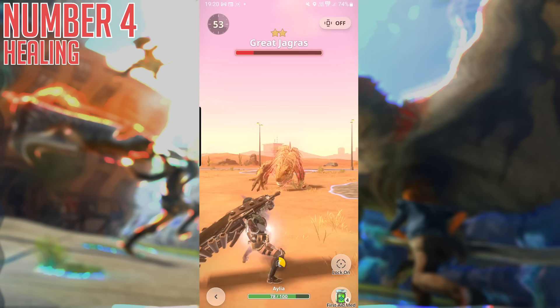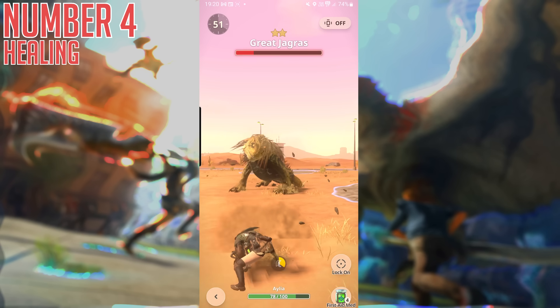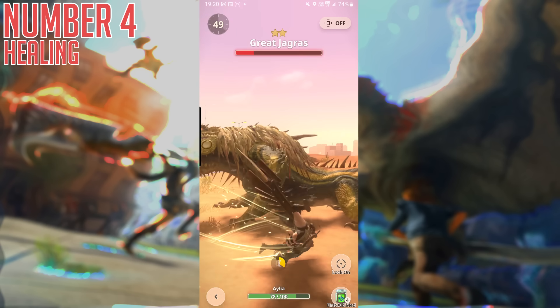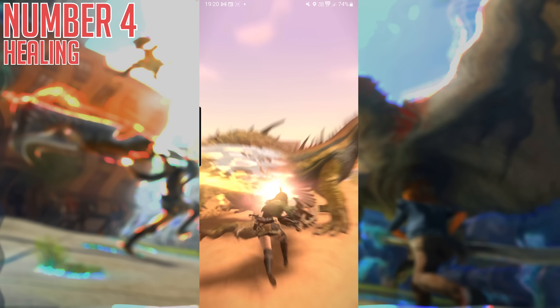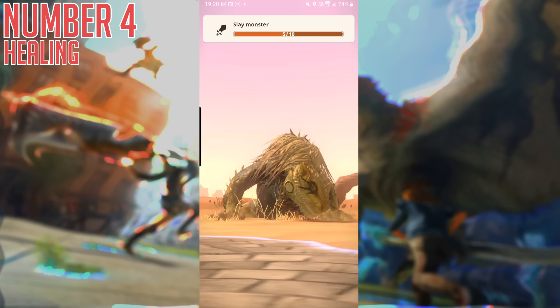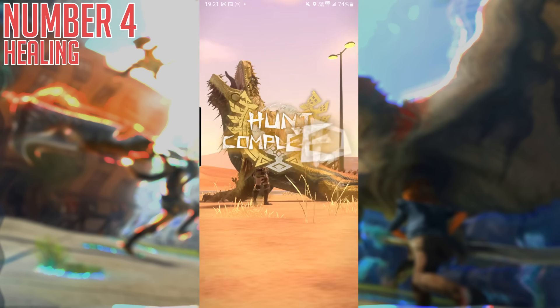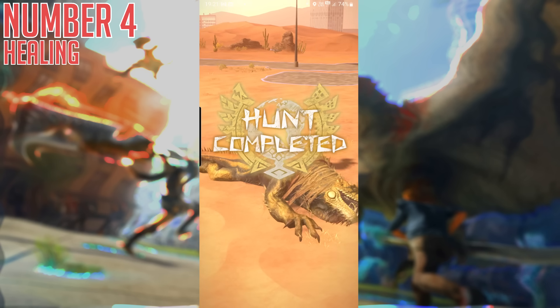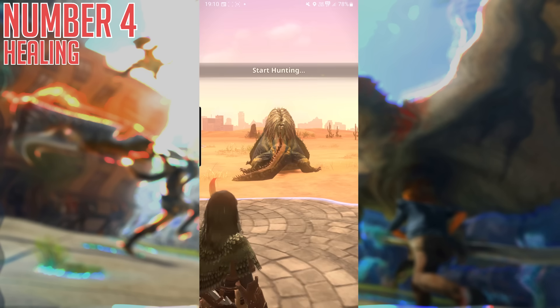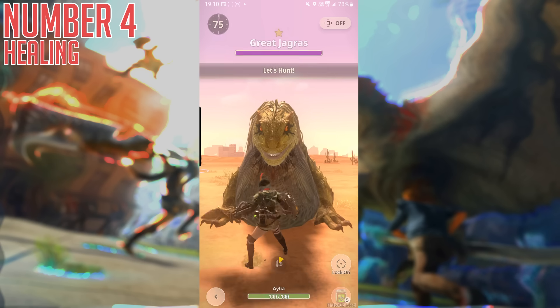On top of that, for the first few hunter ranks, you essentially just get loads of free healing while you learn the game, so this never comes up early on — sort of like training wheels to let you get used to it and get to the point where you can avoid attacks properly. That said, it's important to be aware that this exists, and what it essentially means is that avoiding attacks is much more valuable and important than getting a two-second faster kill by hitting the monster a bit more, because it means you can hunt more monsters before you need to stop.